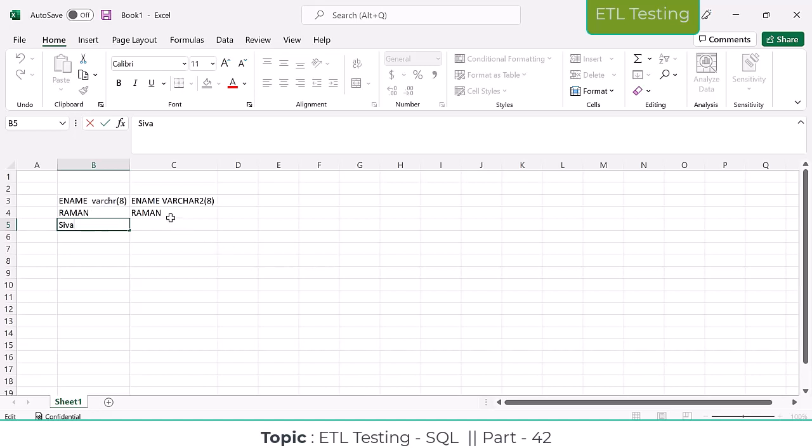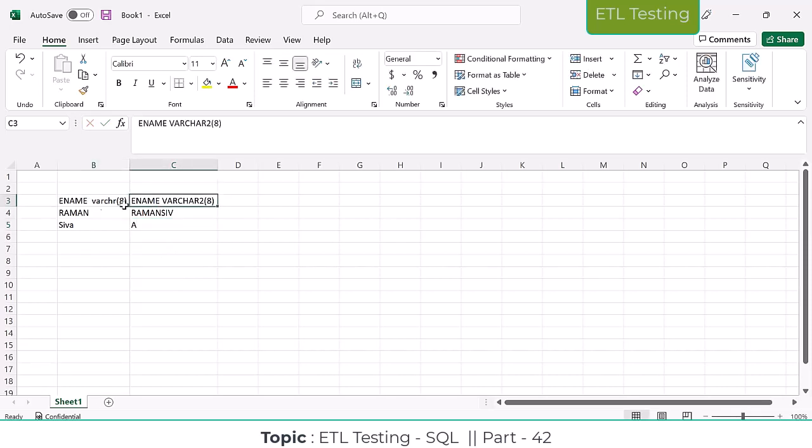But here, this space is releasing — unlock means you can use VARCHAR2. It will utilize the space in the backend memory. That is the difference between VARCHAR and VARCHAR2. Earlier VARCHAR was there; now they are going to introduce VARCHAR2. In VARCHAR2, memory utilization is more efficient.